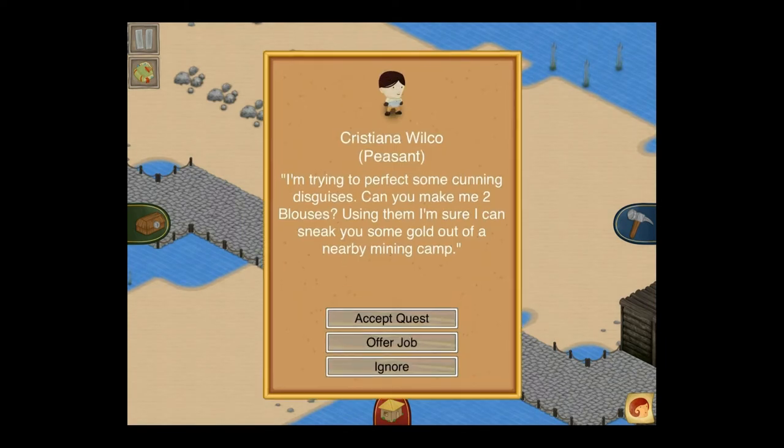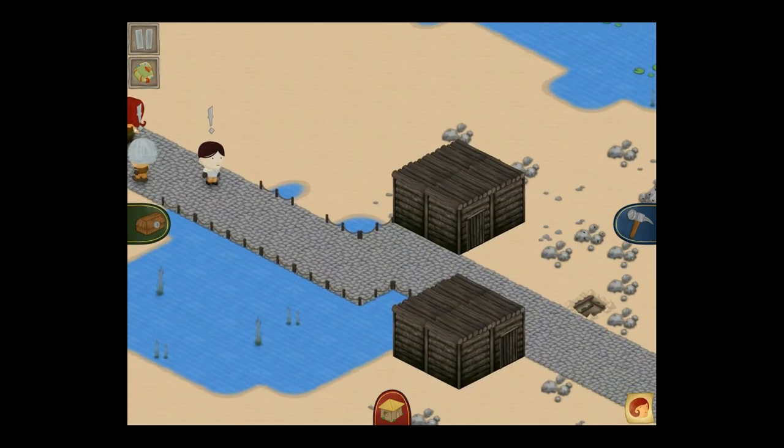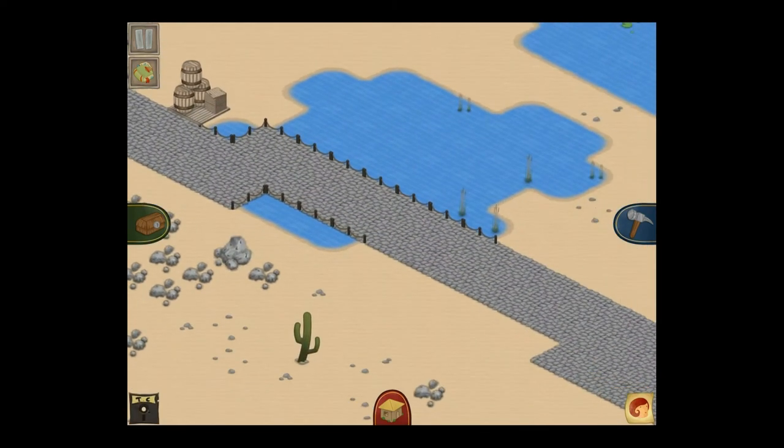Let's see what this other peasant has — two blouses. That is another tall order: blouses require cotton, which I do not have.